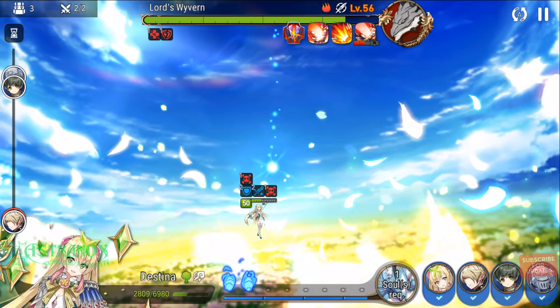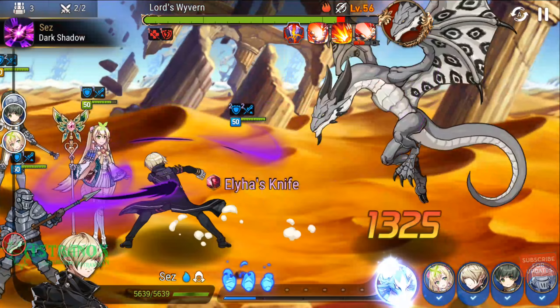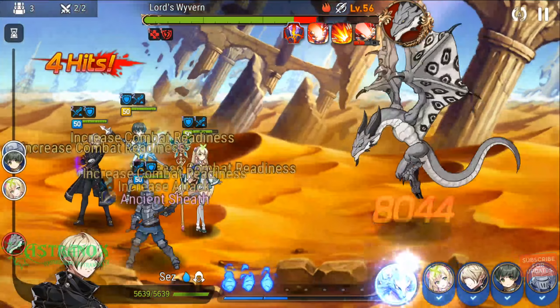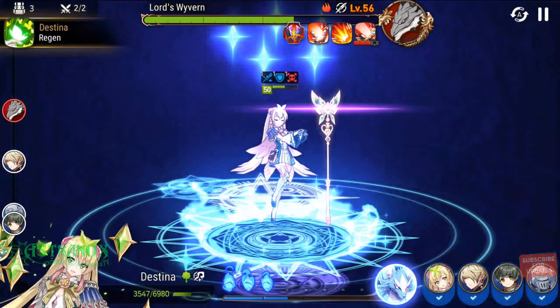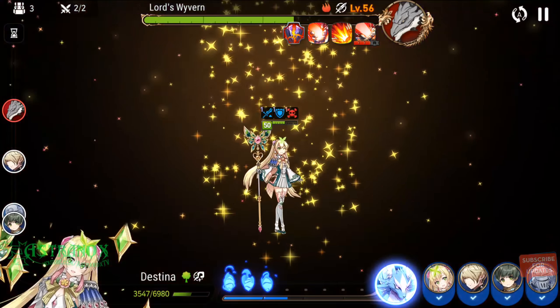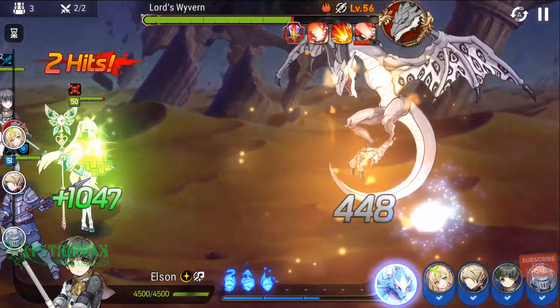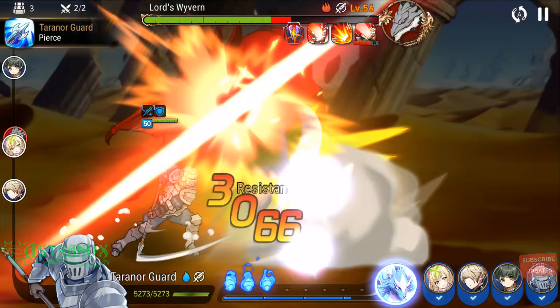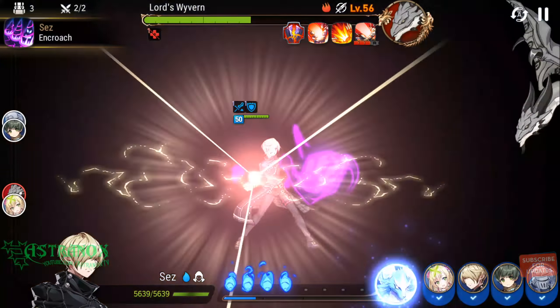By the way, to craft a tier 5 epic with all buildings leveled up to 333, it's going to cost you 421,000 gold on average.